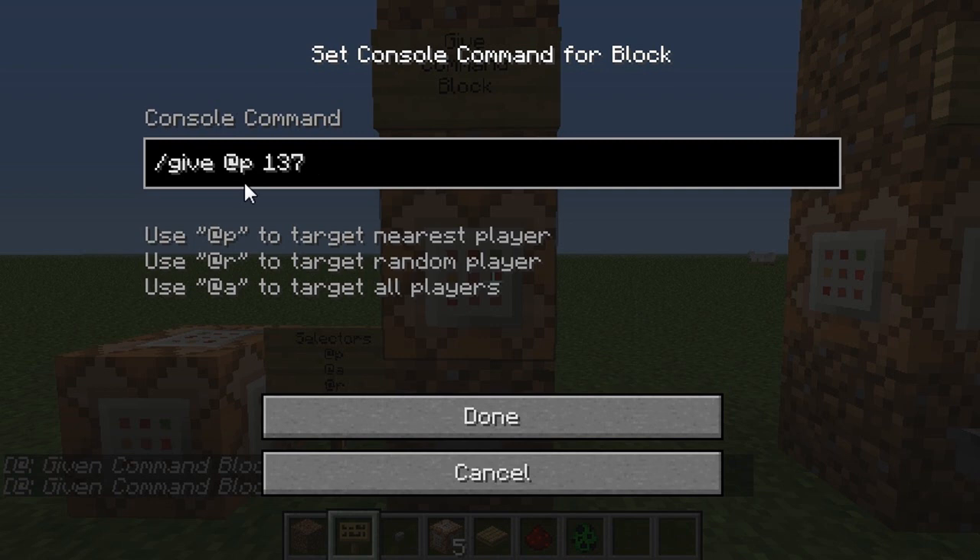If you do @R in the command, it's going to pick a random player who's currently in the world. Right now I'm the only one in here, so it would pick me. And if you do @A, it'll pick all players — every person in the world. So this gives you options to give everybody an item or do a whole bunch of different things.